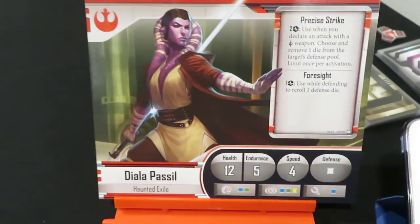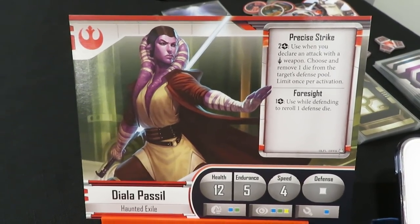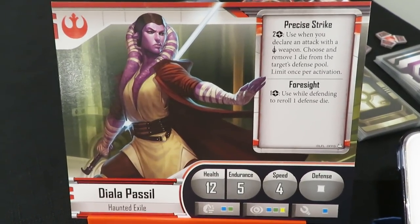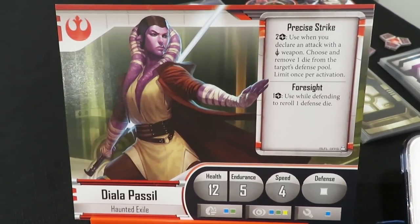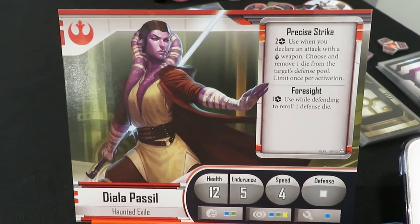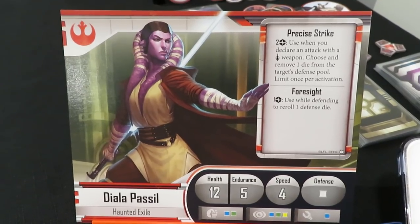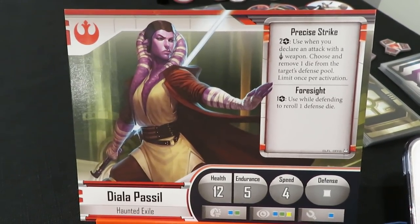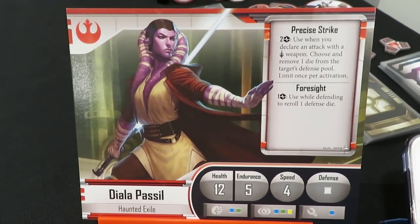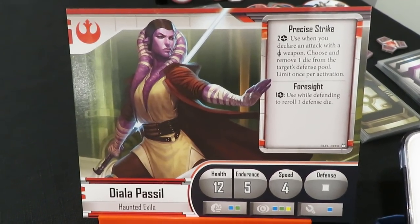Our first hero is Diala Passell, and she is a Hunted Exile with two abilities: Precise Strike and Foresight. Precise Strike costs two strain — used when you declare an attack with a melee weapon — and lets you remove one die from the target's defense pool, once per activation. That's really handy for attacking; for example, removing a black die from a defender can be very useful.